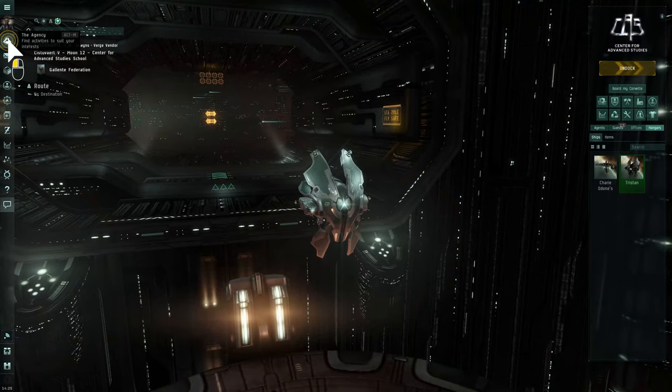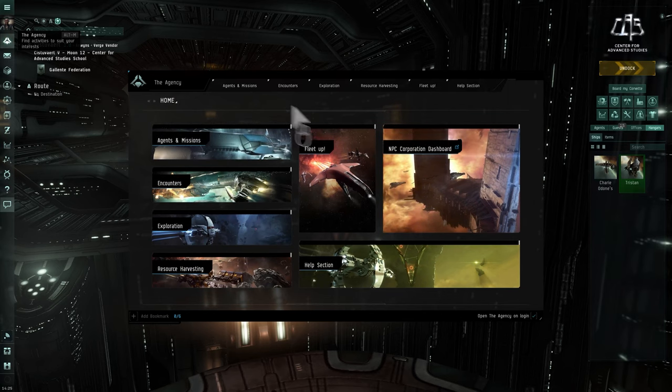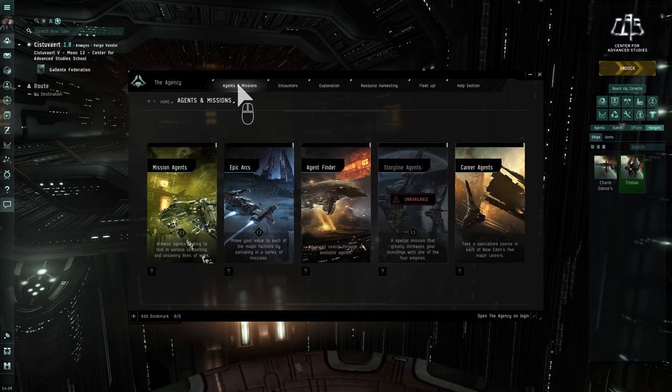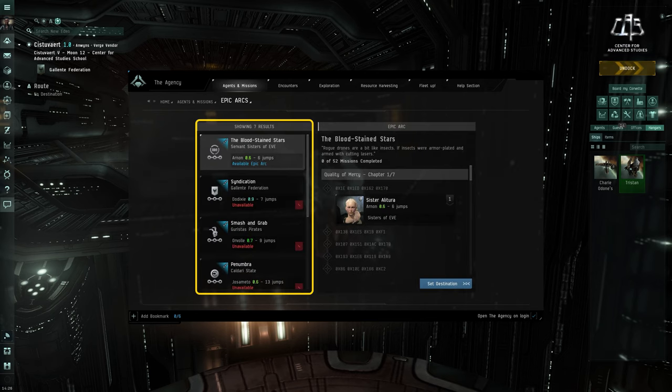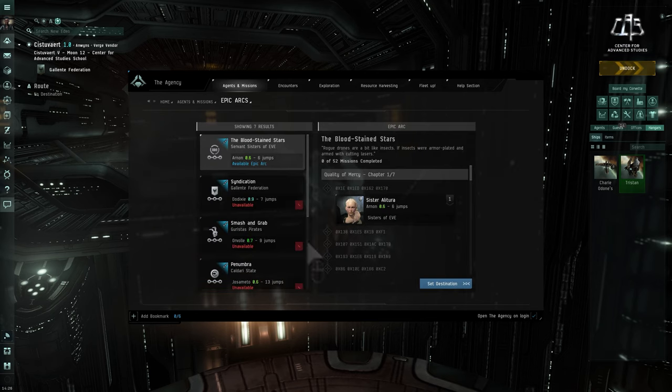To find an epic arc, open the Agency window and click on the Agents and Missions tab at the top, then click on Epic Arcs. Here you can see a list of available epic arcs. Note that most epic arcs require you to have a minimum standing with a faction or corporation.